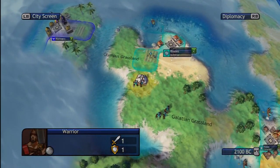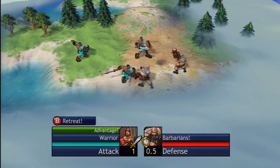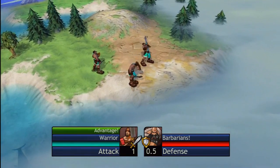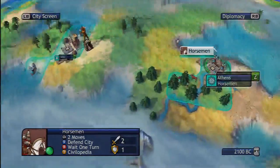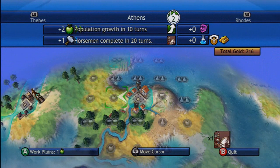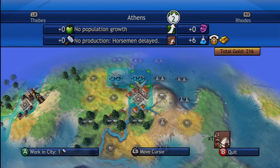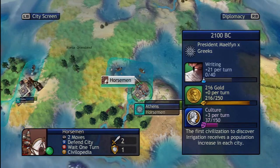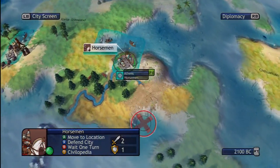This is the last turn that victories are guaranteed, so better hurry up. Whoa, 40 gold — racking it up! Finally my third horse. Let's move this over to science. We'll get Writing in two turns — just accelerated quite a bit.